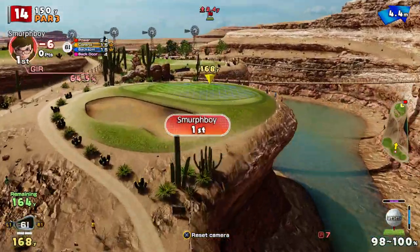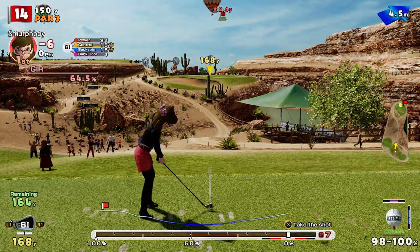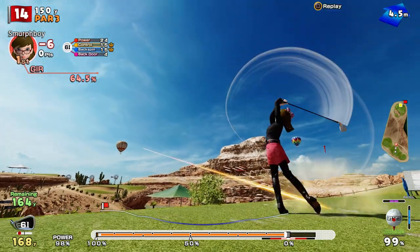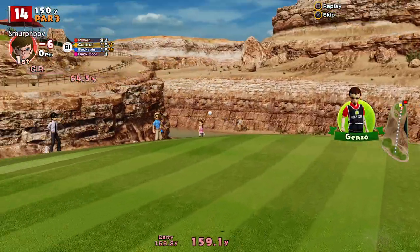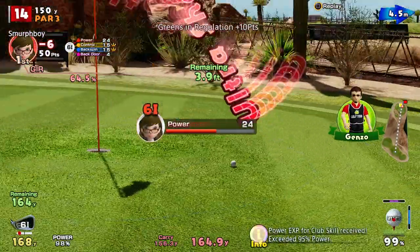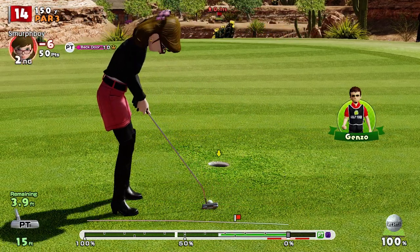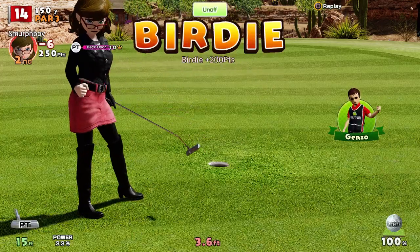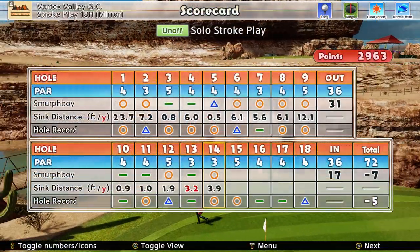Luckily, we have an opportunity for redemption straight away. Uphill, a bit of wind — 6-iron this time. That's not bad. Get that birdie — it's a forefoot. Putting's much easier from a forefoot. So that gets us to 7-under.